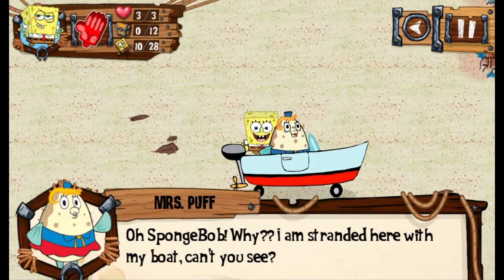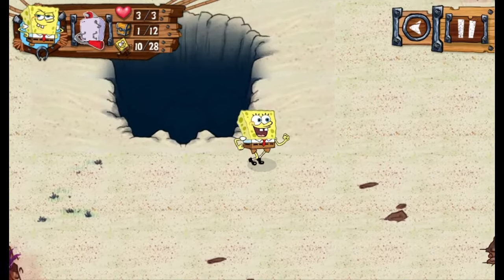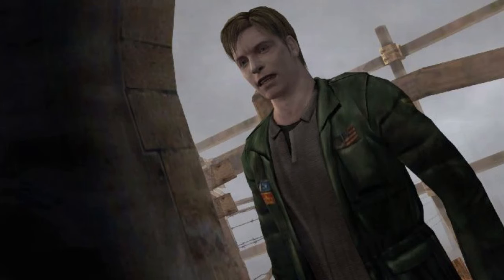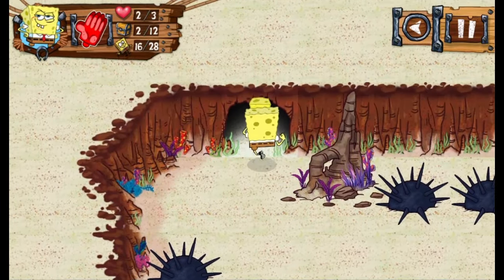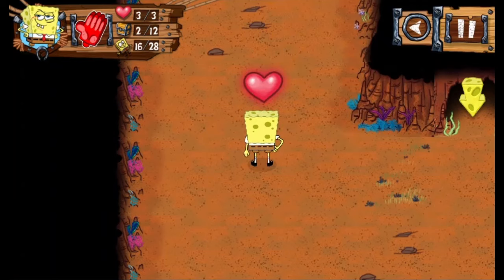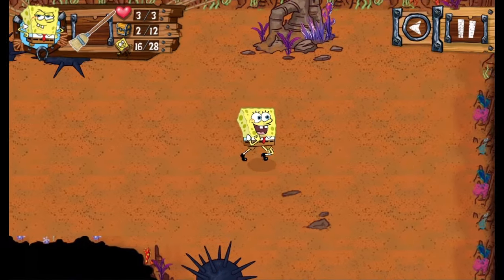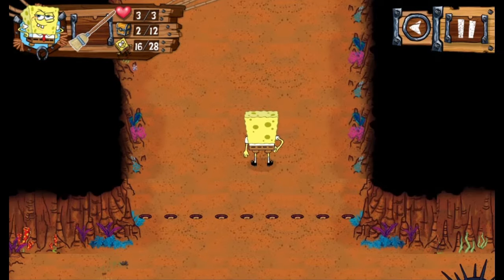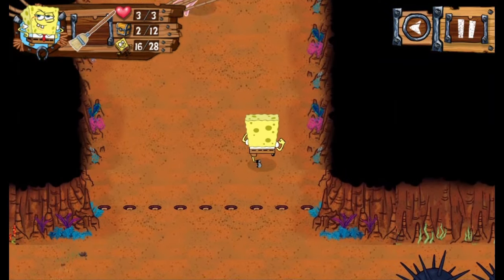You can then explore Bikini Bottom and see just how big the map is and how many characters there are to talk to. There's also a big hole — don't be like me and curiously jump into it. You only start with three lives and get sent back to the start of a map if you lose them. Soon you'll come across a cave and work your way through a dungeon filled with enemies, mostly jellyfish. Your mop acts as a boomerang — you can hit enemies when you throw it and kill them when it comes back. You can also find switches that open gates throughout the cave.